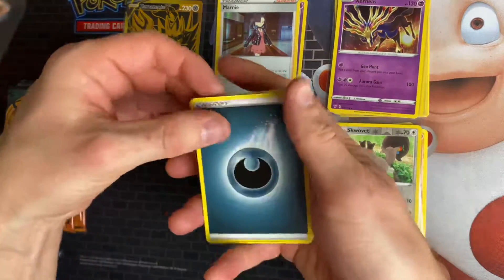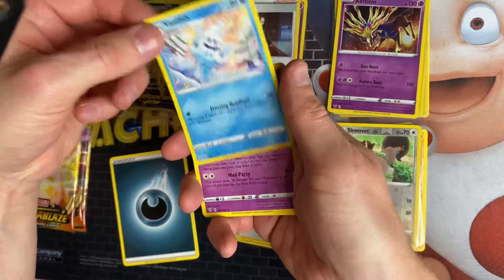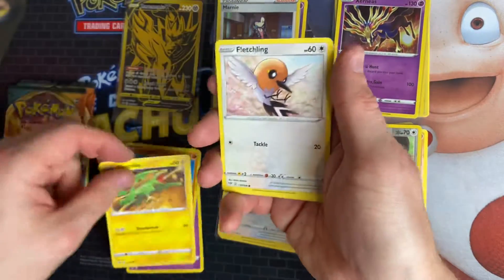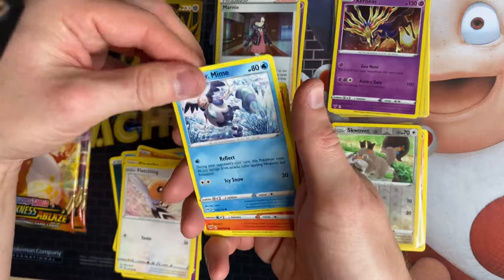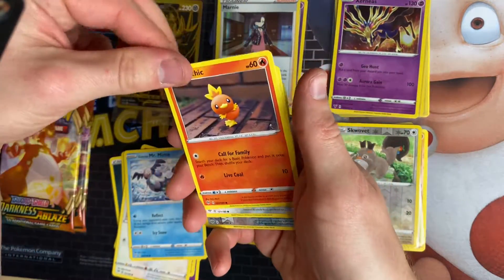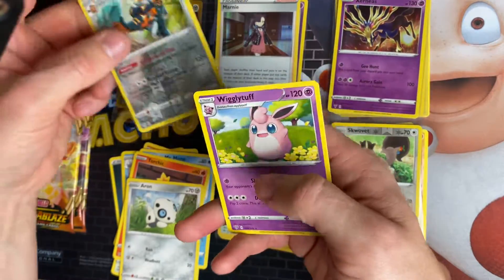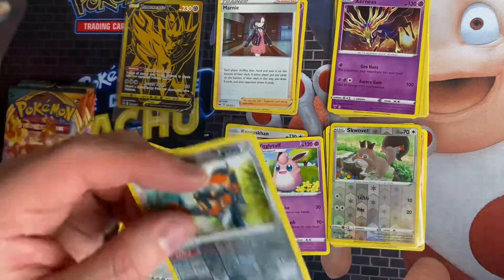We've got Dark Energy, Vanillite, Vanillish, Vanilluxe, Poltergeist, Soul Rock, Electric, Fletchling, Galarian Mr. Mime, Torchic, Heatran, Copperajah, and a Wigglytuff as the rare. Again, no big pulls so far — three packs left.